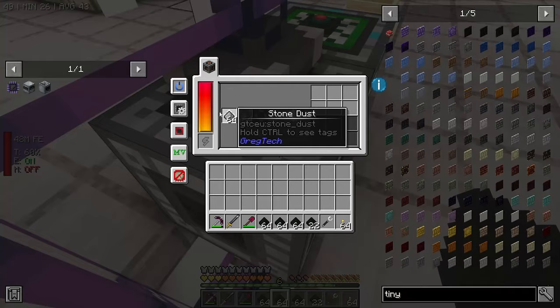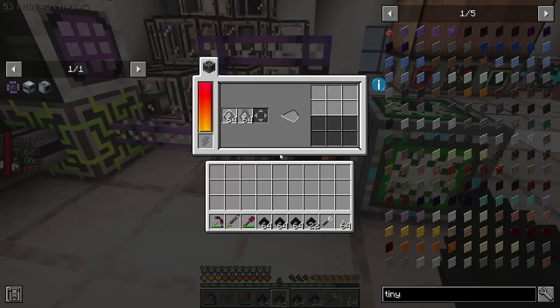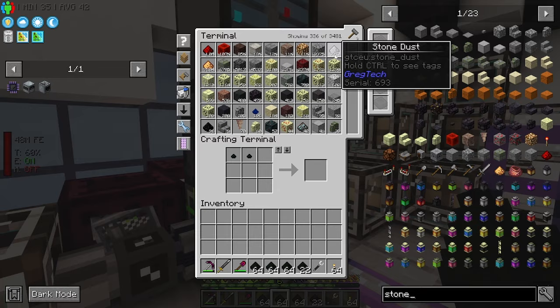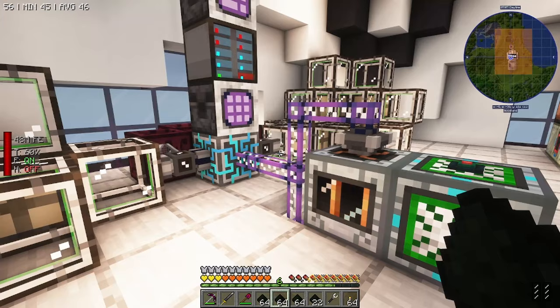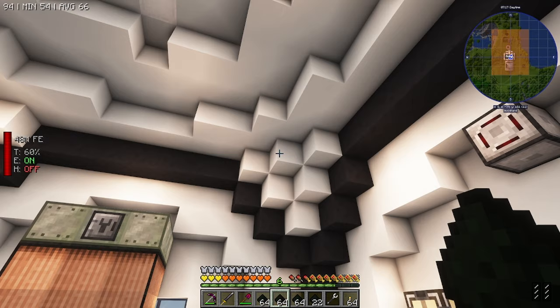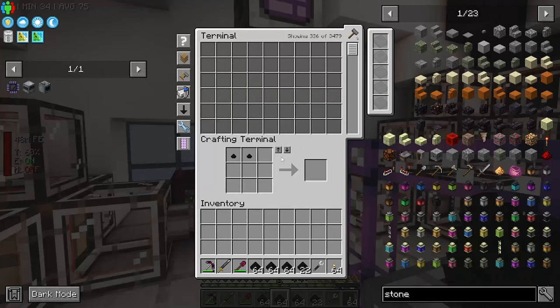I've been centrifuging with an advanced centrifuge - the MB version, so it's a little quicker - and I've been centrifuging a bunch of stone dust. We're under 10k now, that's pretty good. I came back earlier but my computer screens had been off all day because I was at work. I came in, turned my computer on, set up, went to work, and when I got back the game had crashed. Not sure what happened, but that was a bit of a shock.